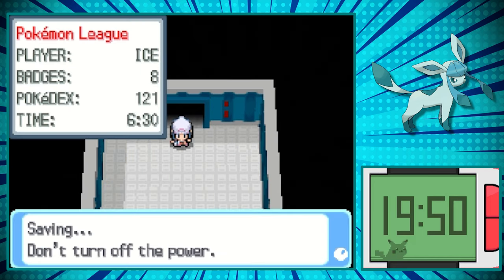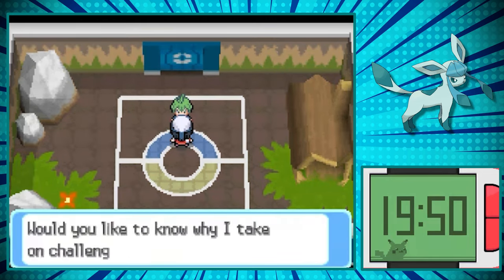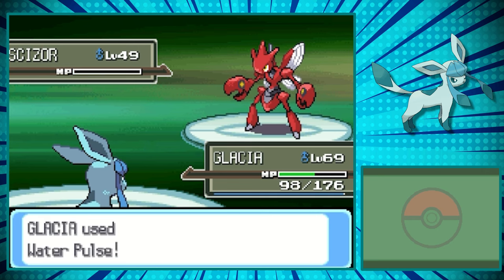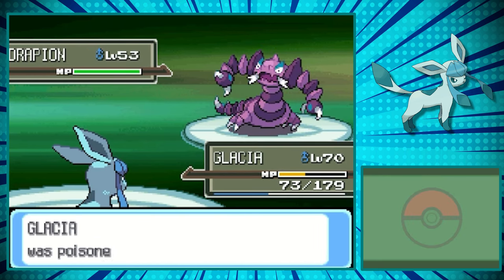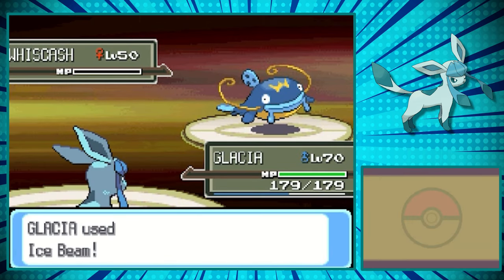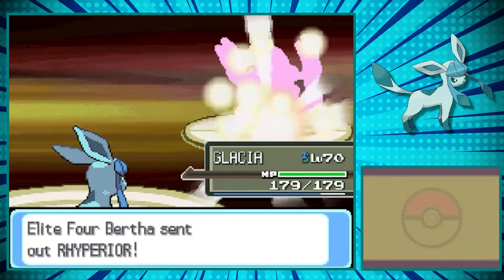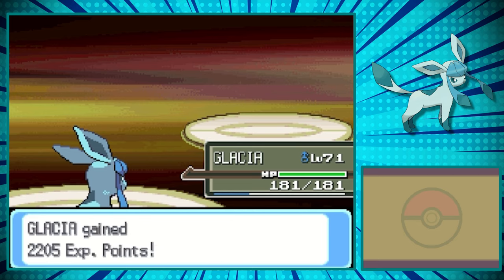Alright, this is where things get quite interesting. So with Leafeon, we had Swords Dance to powerhouse our way through, but Glaceon really has nothing — the only thing it has is its incredible special attack and high defense. Against Aaron, the only real threats are Scizor and Drapion. Scizor because we don't really have any good moves against it, but two Water Pulses were all it took. Heracross and Vespiquen just go down to a single Ice Beam. However, Drapion outspeeds and uses Cross Poison and manages to poison us — thankfully, a single Blizzard sent it to the Shadow Realm. Bertha is next in line, and honestly she doesn't really stand a chance. Whiscash doesn't stand a chance against an Ice Beam, the Golem and Rhyperior both go down to a Water Pulse, Gliscor is four times weak against Ice Beam, and even Quagsire doesn't stand a chance against Ice Beam. Pretty easy victory there.